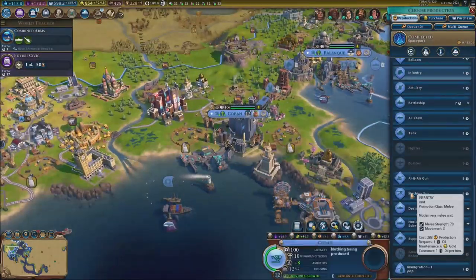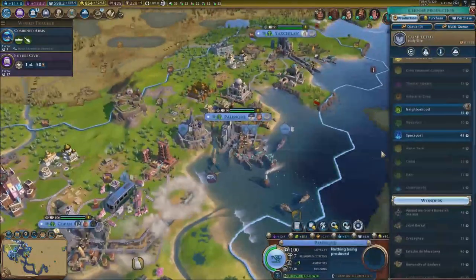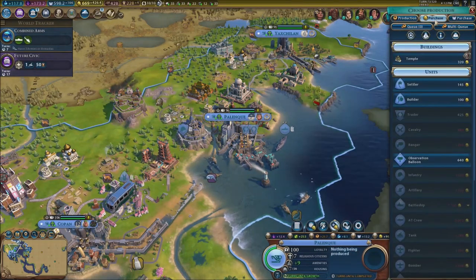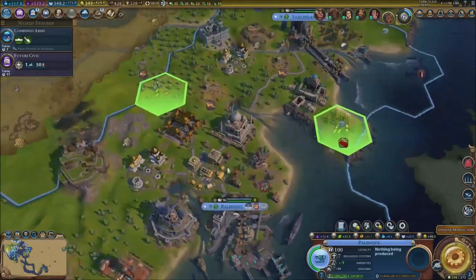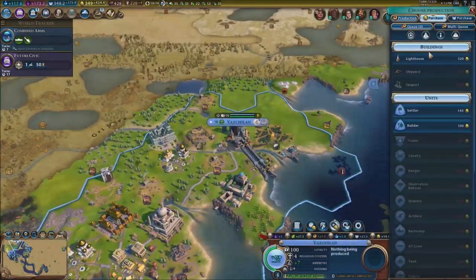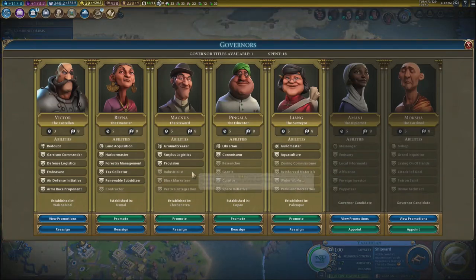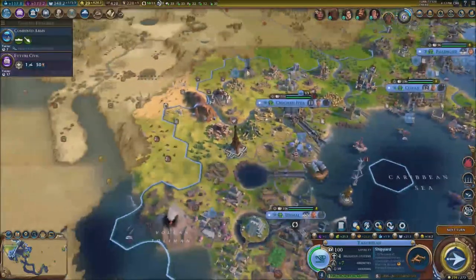Over here we could work on the Panama Canal — a canal, why not. I'm going to quickly purchase this thing and get all this good stuff. A spaceport going right here. We do need a builder in this region to take care of that resource. I'm going to quickly purchase a lighthouse — there we go. Working on the shipyards, and upgrading the governor to max.